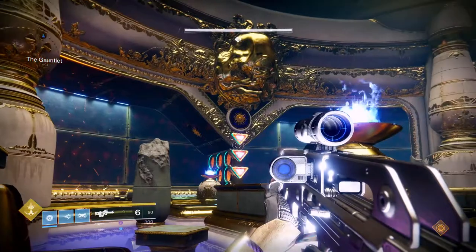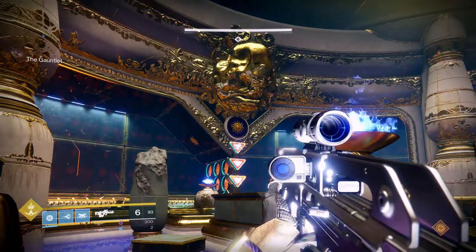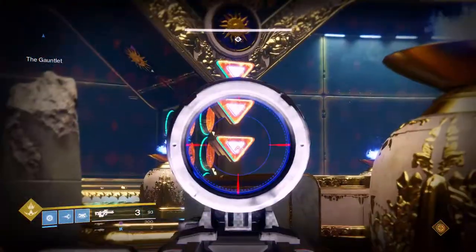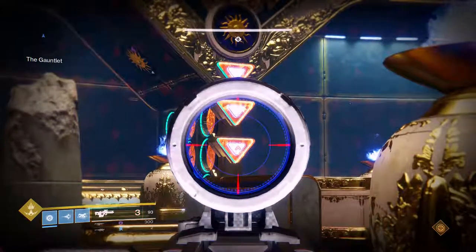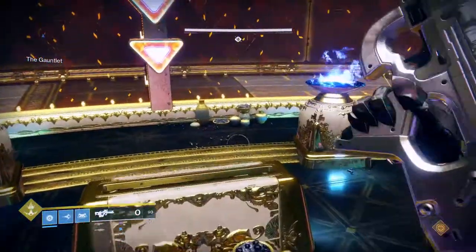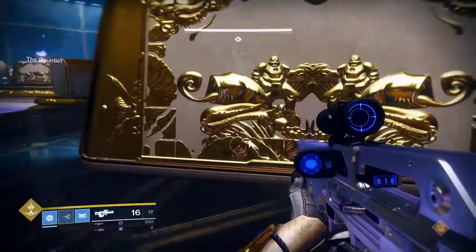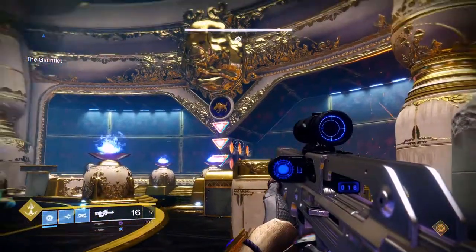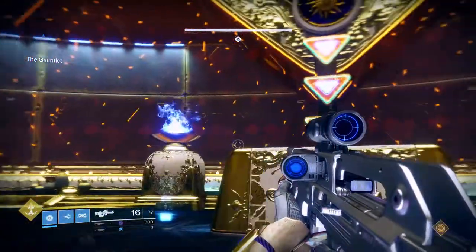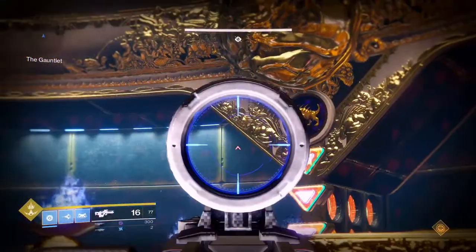When the runner hits the sun wall, he'll call out 'sun middle' — so I'm on dog, I shoot the topmost arrow I didn't hear called, which is top. The sun plate guy shoots the lowest one he didn't hear, which is bottom. The arrows go green again, the sun plate guy jumps off, punches his scion, and gets back on his plate. To summarize the pairing: sun always shoots the lowest arrow for dog's calls; dog always shoots the topmost arrow for sun's calls.